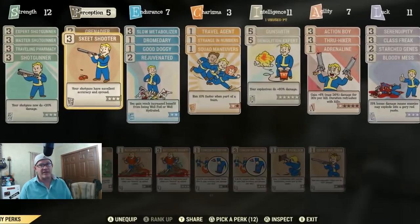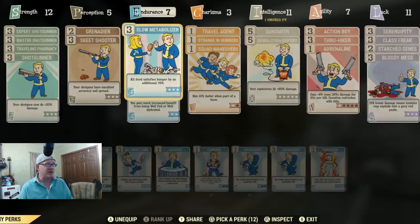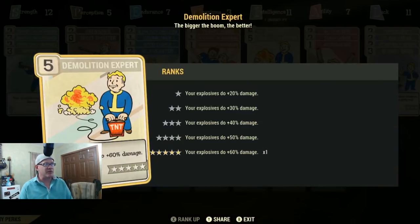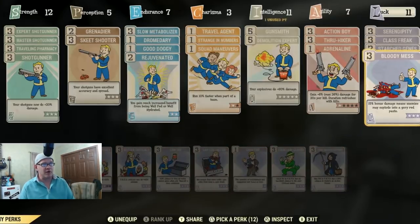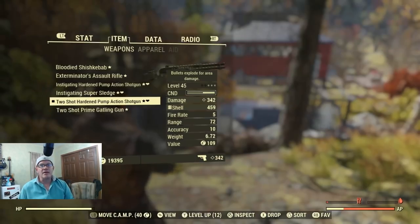I also had Grenadier, which apparently didn't have any effect on the explosive like I thought it did, and Skeet Shot which doesn't increase damage but helps with accuracy. Then Demolition Expert at level five and Adrenaline at level one, because I was too cheap to spend the perk points, plus Bloody Mess for an extra 15 damage.